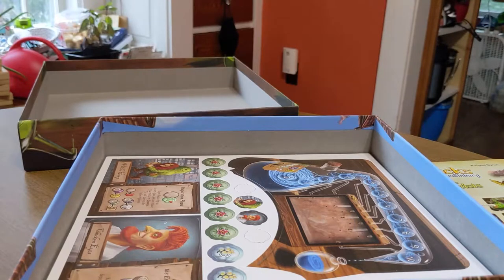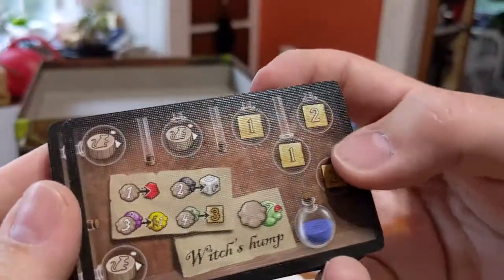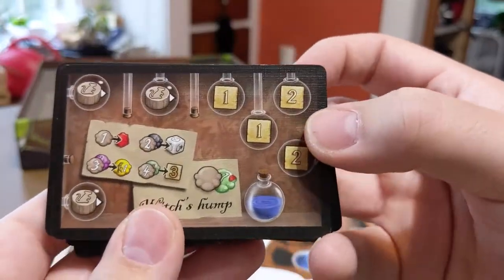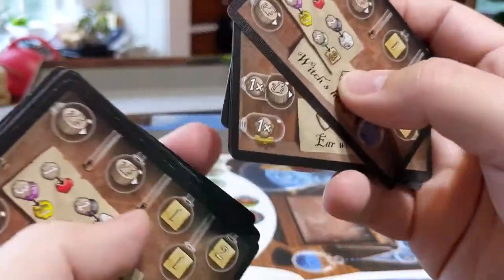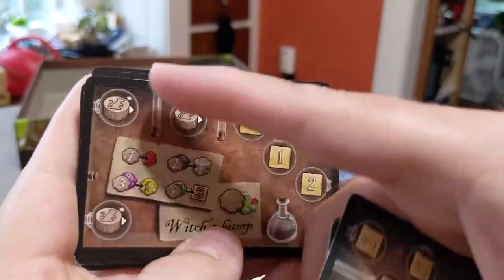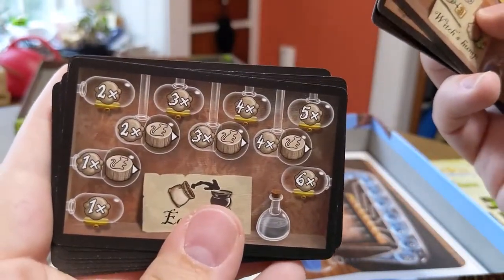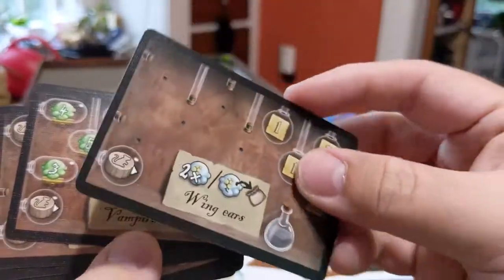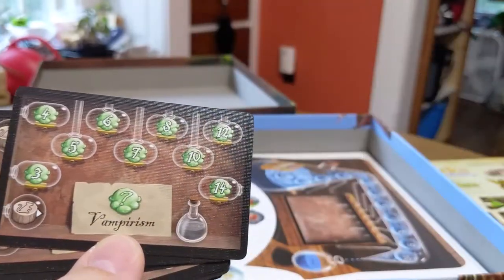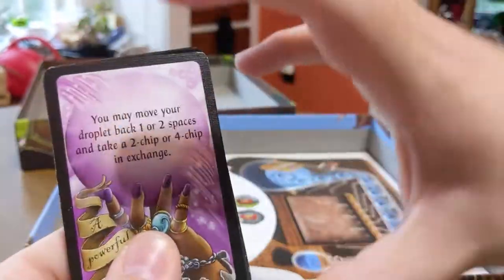I may or may not have used my teeth on that, but it was off camera so you'll never know. So let's take a look at the cards. We've got the essence cards that go on the essence boards — I believe you increase your essence and get better and better rewards. It looks like an ongoing ability for this one, and this one straight-up rewards you with a lot more rat tails. There are a bunch of these and they're double-sided — different on each side — so they really increase replayability. About half the cards are those essence cards, and the other half are more fortune teller cards.